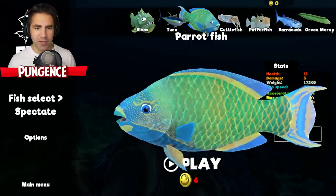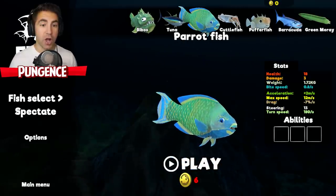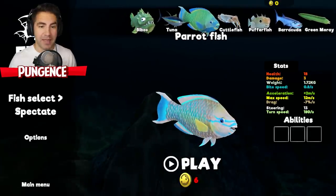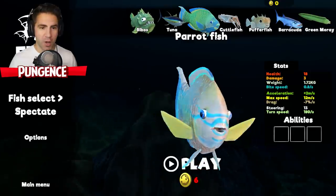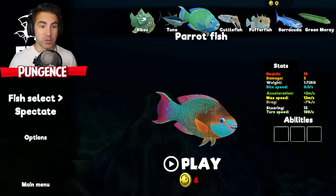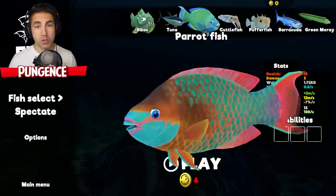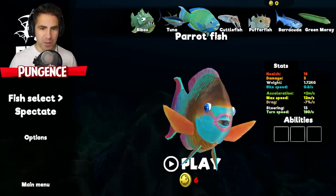Look at this parrotfish - we can zoom in and out. We got different colors and a new animation; every time you click on them they make that thing. So we got this one, the green one, one with pink, and there's like a blue one too. Put in the comments which one is your favorite of these parrotfish models.